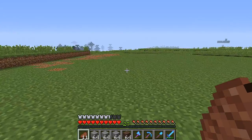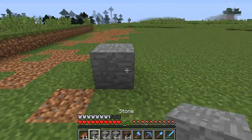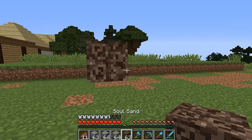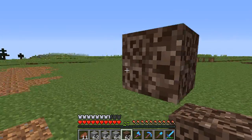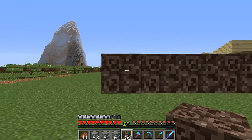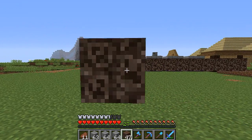So in my redstone testing world, or building world, whatever you want to call it, I put soul sand. It needs to be a block up, so I'm just going to do that. But there's 10 rows, and so it's 10 by 8. So this is 1, 2, 3, 4, 5, 6, 7, 8, 9, 10. And we need to go 8 back: 1, 2, 3, 4, 5, 6, 7, 8.